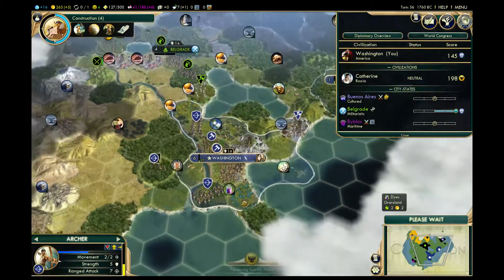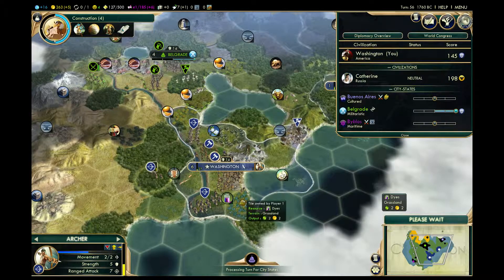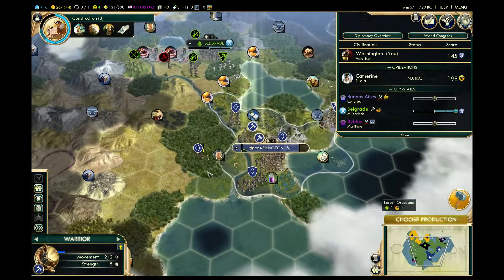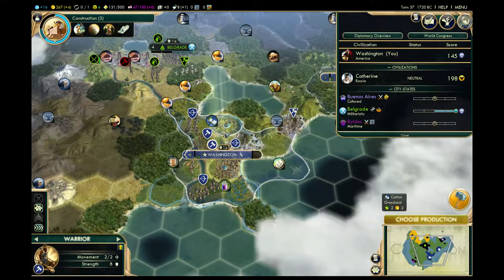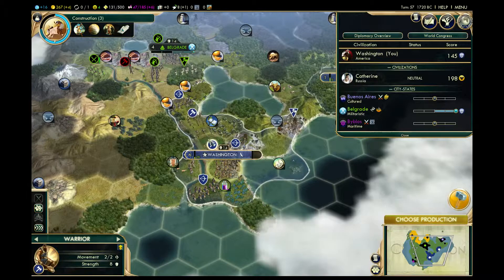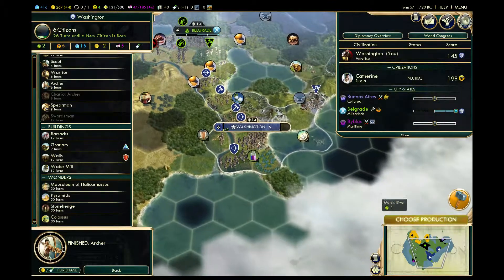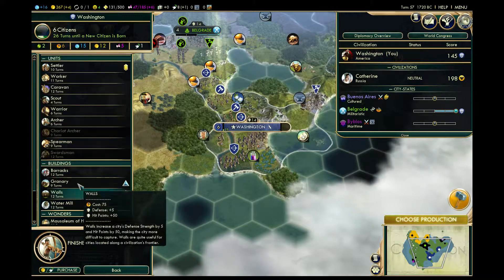Move them here. Go in here, kill you — okay this is going to match up pretty well where we can get everyone over here. Upgrade it, which costs 80 — ouch. More important to have spearmen than the other option. We're going to go with another settler. Actually, I might have to do another worker.